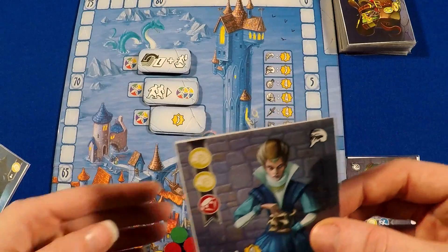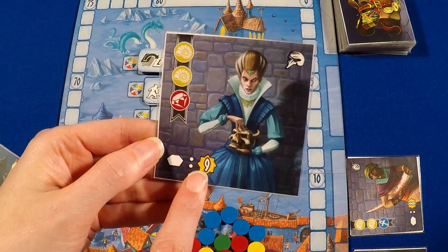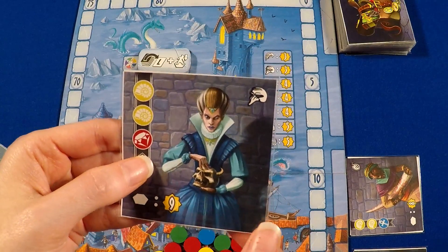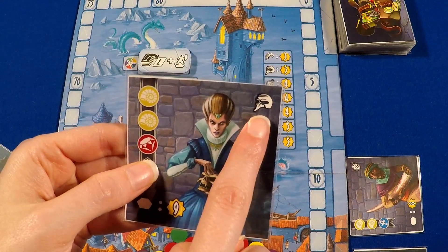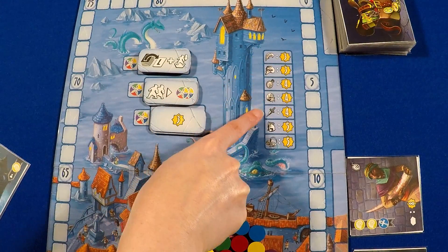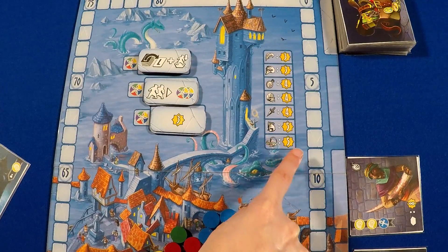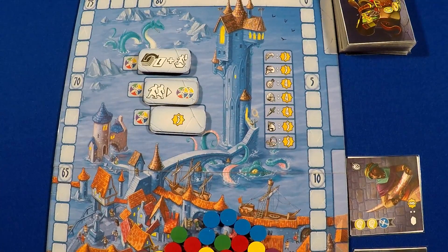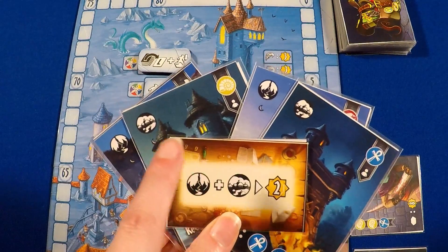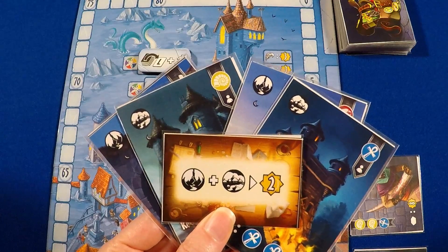When you place a thief and the matching treasures on a fence card, you receive the number of points shown. At the end of the round, you claim the card. This is important because at the end of the game, points are awarded to the players who have the most icons of each type — the peddler and tinkerer icons are worth the most. You'll also get endgame points for each set of locations you have that match your scheme card, so you definitely want to keep that in mind as you draft during the scouting phase each round.